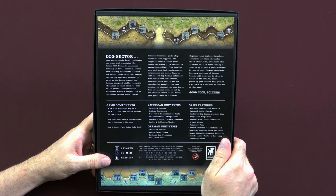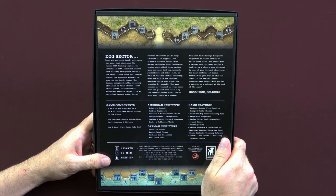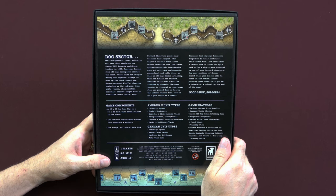When the bluffs are reached, American units must clear the trenches by assault. The game tension is visceral as your brave Joes are pinned down or hit by the intense German fire. You'll grit your teeth as a combat engineer team deploys Bangalore torpedoes to clear obstacles while under fire, and cheer when a German unit is taken out by a tank or by a ship's guns directed by one of your forward observers. How many sections of German trench will your men be able to clear in the 12 heart-pounding game turns? Will you be a private or a colonel at the end of the game? Good luck, soldier.